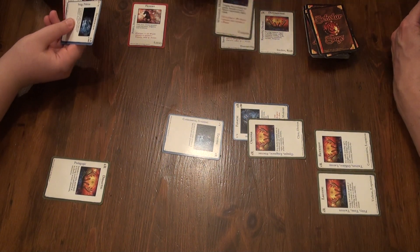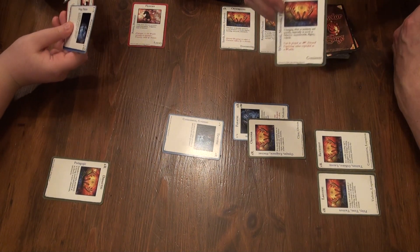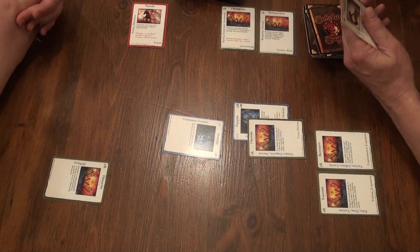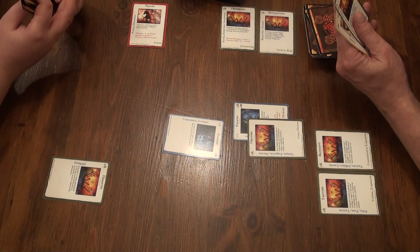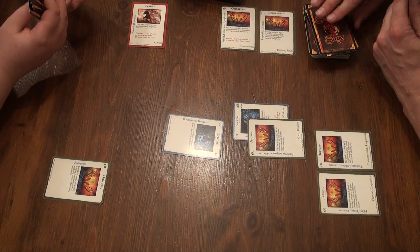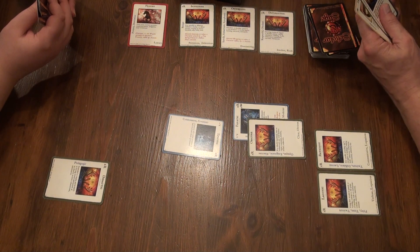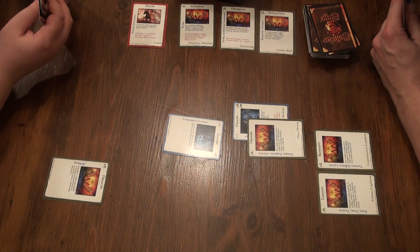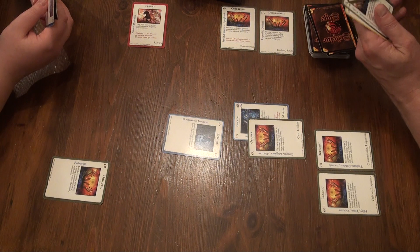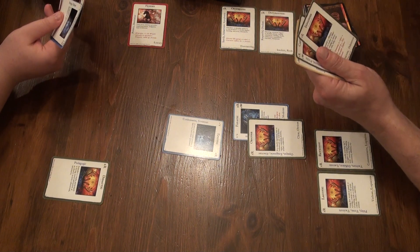I'm going to pick up Capricious. Capricious is a great word and it can be a resource or a Wealth. Capricious is like whimsical, fickle. Some of the characterizations of the words lend themselves to the meanings of the words, and that's what's so great about the game. I get to pick up one more — I'll pick up Innocuous. Innocuous is a good word. It actually has a special action to it, and we'll get into that if I play it.